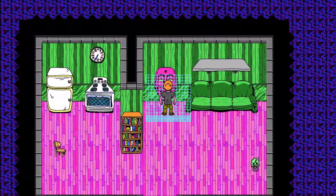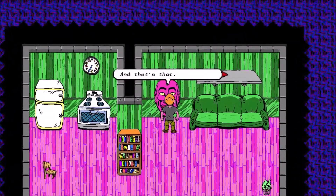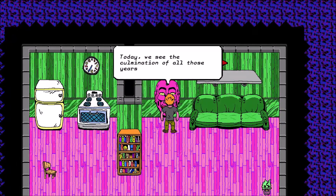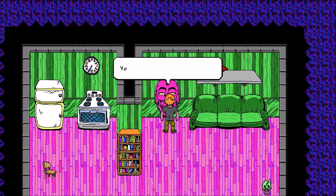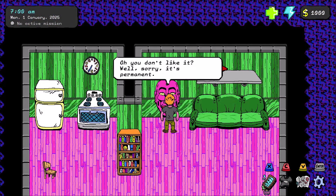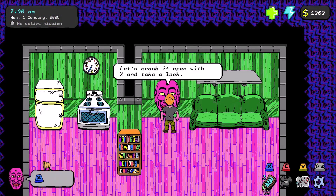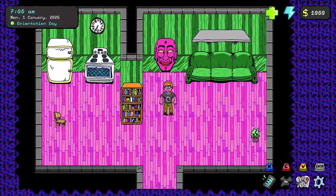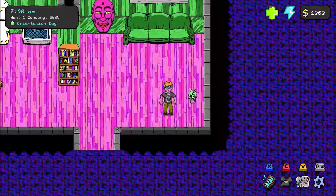Every apartment has a BDAT, which is like your smart home AI manager. He's installed the GUI into my retina — that doesn't sound good. You can see down the bottom right there are some action icons in the GUI.